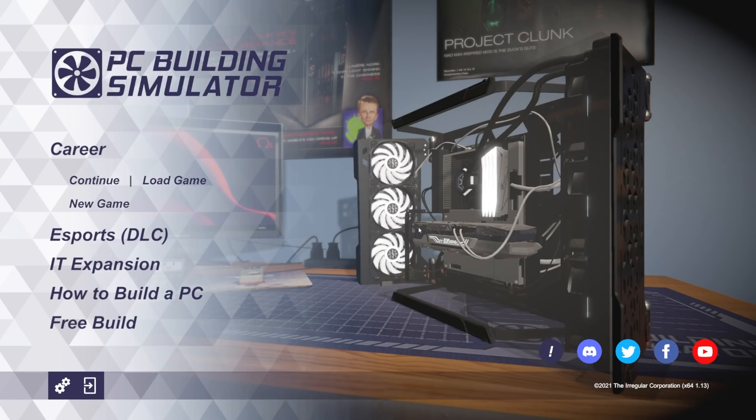That's the big exciting IT expansion, but let's get into the new parts. They love to highlight the new parts on the splash screen, and I haven't looked at any of this yet - we're going to discover it together. This case in particular is going to be very interesting. We've got new memory, motherboards, graphics cards, cases, monitors, a water-cooled GPU, and case fans. Let's jump into free build and take a look.